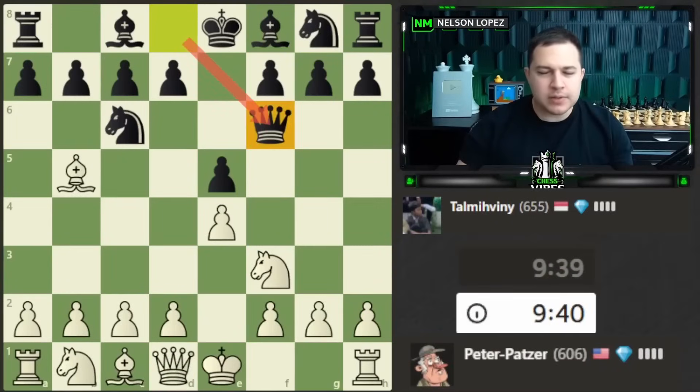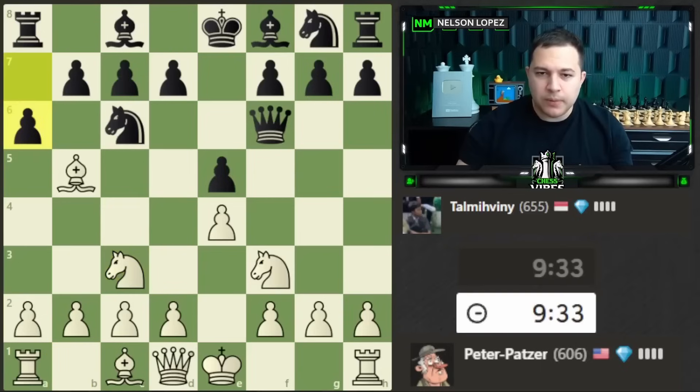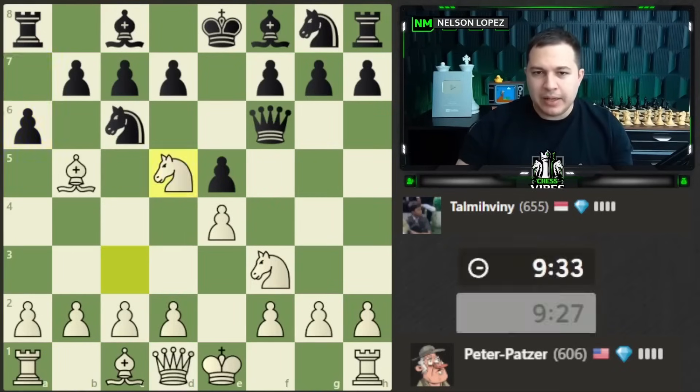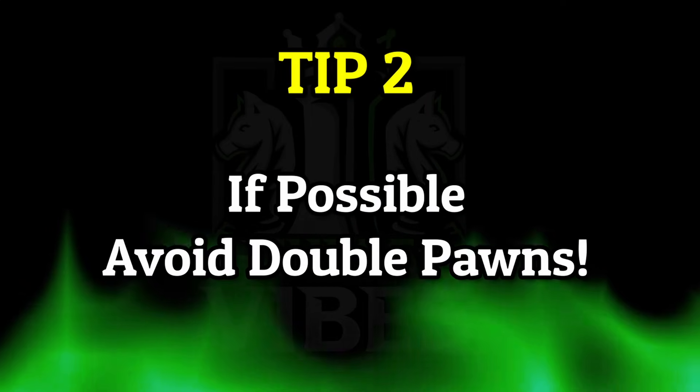Whenever I see the queen come out so early on move three, I want to start thinking about how I can attack the queen. I'm going to play knight to c3 — it's a developing move and it gives me the option to hop in to d5. I could also think about d3 or d4 with the idea of bishop g5, but I really like just hopping the knight in. That's going to force the queen to go back to d8, otherwise we have a fork. So black loses time and I get my knight in the center for free. I'm not worried about my bishop because I have a stronger threat on the queen.